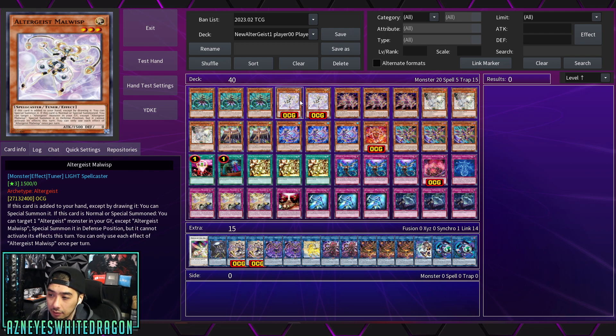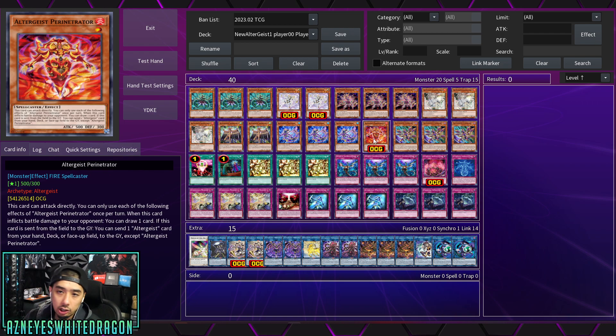Starting with some of the newer monsters, we have Mall Wisp. If it's added to your hand except by drawing it, you can just special summon it. And if it's normal or special summoned, you get to target an Altergeist monster in the graveyard and special summon it in defense position, but it can't activate its effects this turn. So you can use it in a combo to set up for the following turn, or during your opponent's turn, and then it lingers on the board for later use.